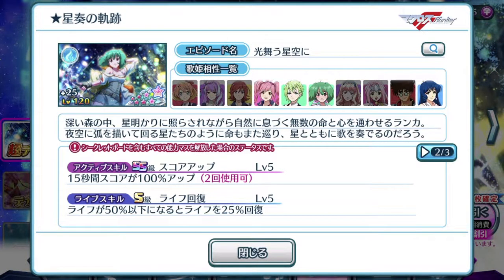The life skill is S rank — pretty nice. Life drops below 50%, we recover 25% of it. So not the best percentage in terms of life recovery life skill, but it's always nice to have it around just because it's there. But if you're purposely looking for a life skill, this episode plate is definitely not meant for that use at all. Let's take a look at the last page.